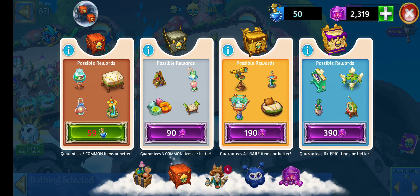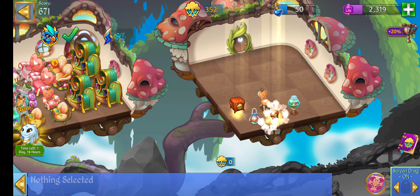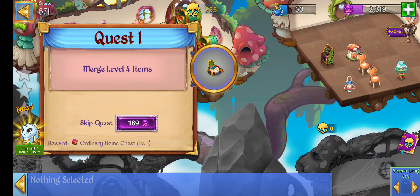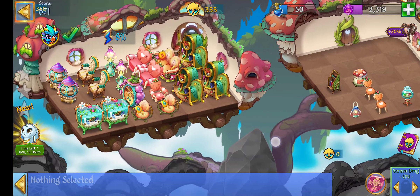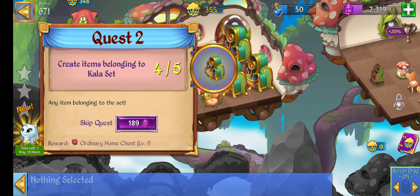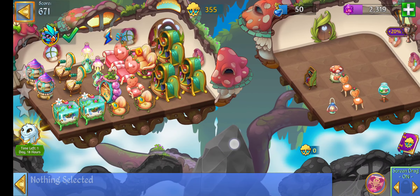I'm nine short to get another one. The tasks over here are based on what they want you to do and you don't really have any control over them. For example, it says 'merge level four items' — you have control over that one. 'Create items belonging to the Kala set' — you can't control that because you don't know which items you'll get. 'Open any crate' — any crates you open will count toward that. So it's hit and miss.